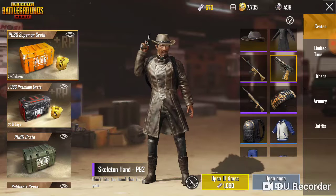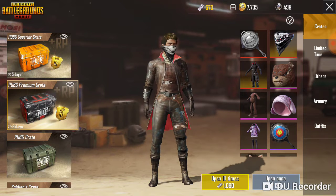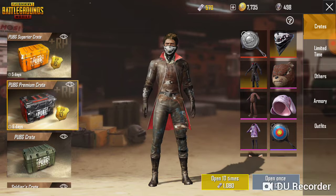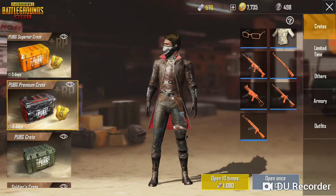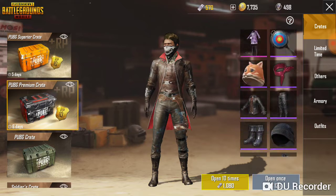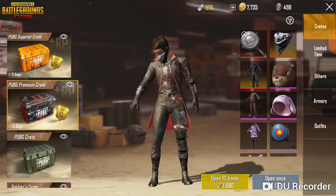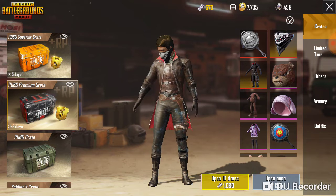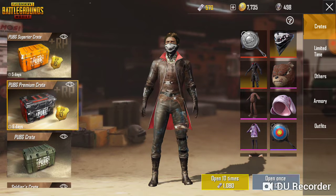Yep, we got sweatpants. But we're not going to open the same crate twice. Now we're going to open the PUBG Premium Crate. They've got some pretty good skins in here too, but there's more clothing in this one than the other one, so I feel like I'm more likely to get clothing in this one. Let's see what we get — we're going to open it once, and then I think I'm going to buy an AKM skin, just the AKM skin by itself.